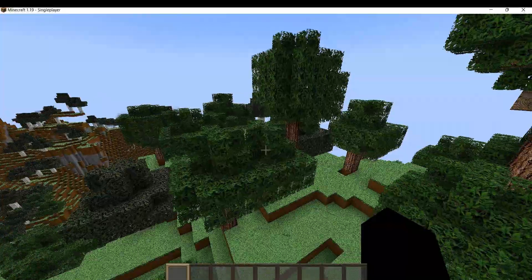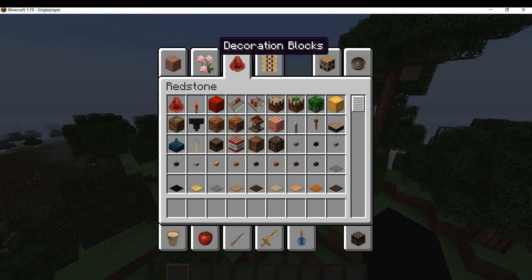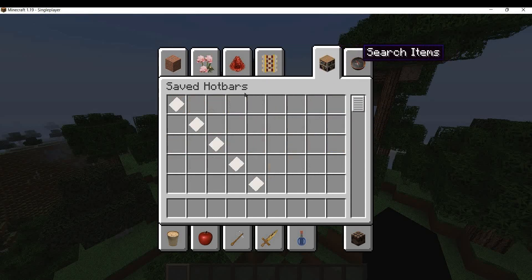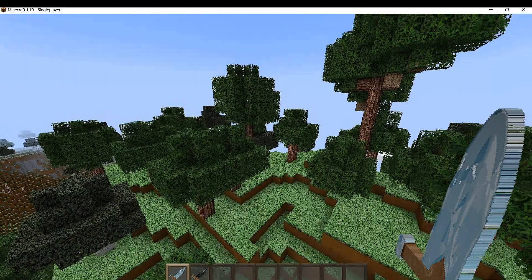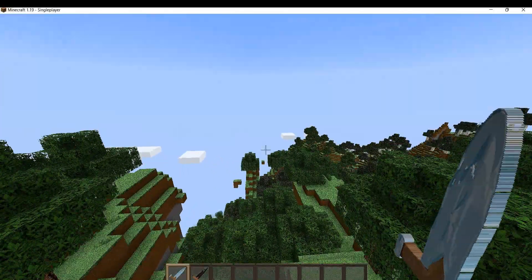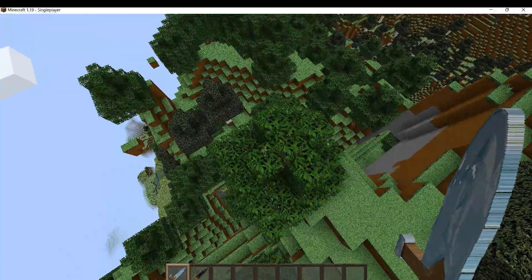It makes things like the trees, the blocks, and even your tools look realistic. The menu looks really good too. Sometimes they even import real pictures to try and make it more realistic looking. If I go into here and type 'sword', these are the swords and they look really good. You can see them on the side — it's really interesting.